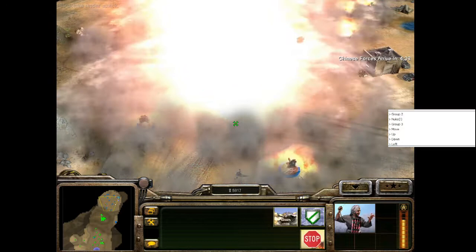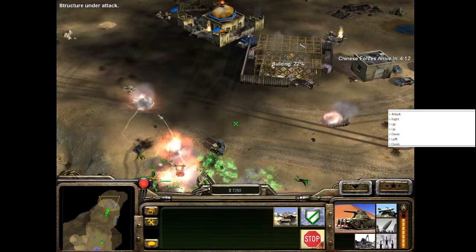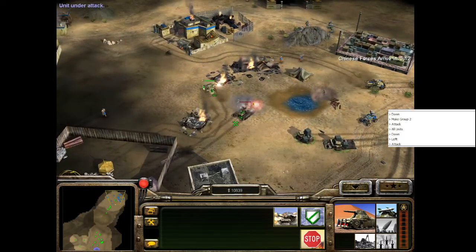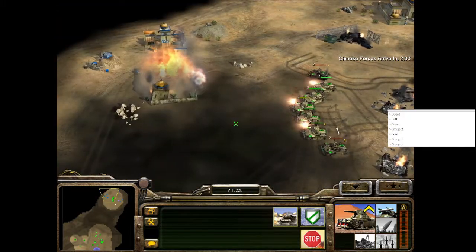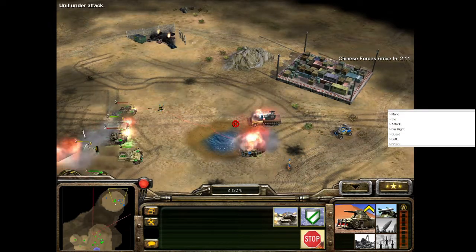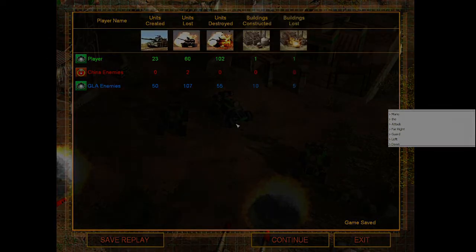Once I amass a decent group of scorpions, I detonate the nukes and assault the enemy base. Just like the last mission, moving in causes every unit on the map to converge on your position. I lost quite a few units to the initial enemy patrols but managed to scrape by with just a few scorpions — if they were more fragile units like buggies or quad cannons, I probably wouldn't have succeeded. After clearing out the base, I focus down the enemy production structures again. For whatever reason, the enemy is scripted to sell all their structures after losing every production structure, which is incredibly stupid for them because the mission ends once all enemy structures are destroyed. So with the enemy self-sabotaging, I finish the mission.